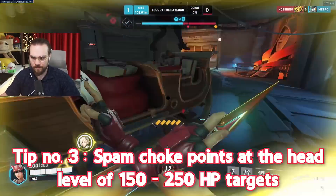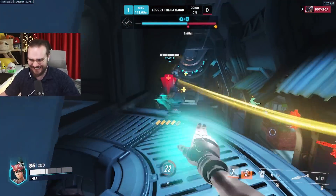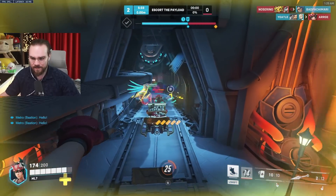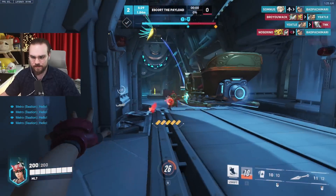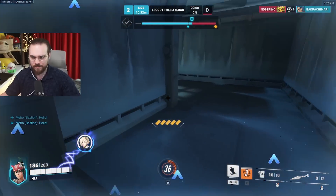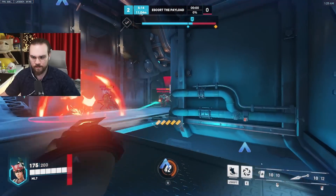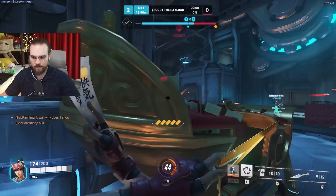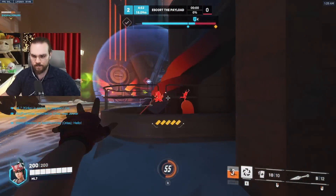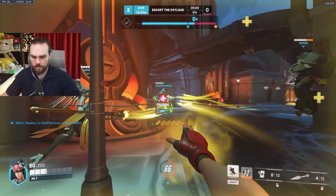Tip number 3: Spam chokes at head level against 150 to 250 HP targets. Eventually you will have to do damage, and Kiriko headshots do 120 damage while body shots do only 40. To increase your damage output, place your crosshair at choke points where you think the squishies' heads will be. Placing your crosshair precisely will come with gameplay experience, but actively trying to predict this will get you faster results. Firstly, landing a headshot on a squishy might force them to fall back or at least force some cooldowns. Landing one on a tank won't matter as much because they can, shockingly, tank a lot. Secondly, damage to DPS and support characters gives you more ultimate charge compared to damage to tanks, due to the tank passive that makes them give less ultimate charge to enemies that damage them.